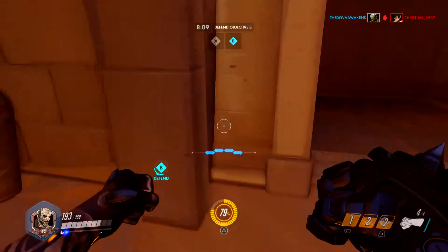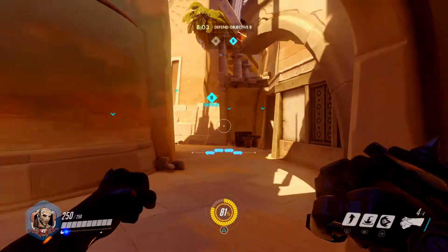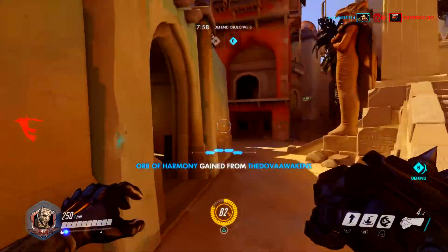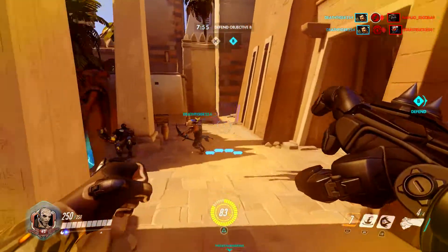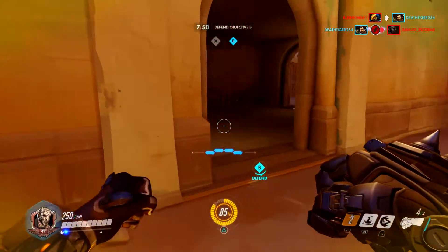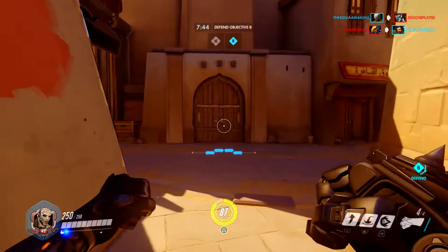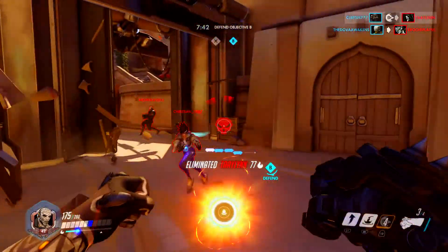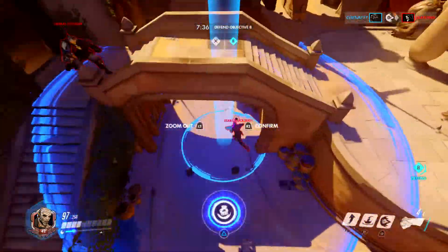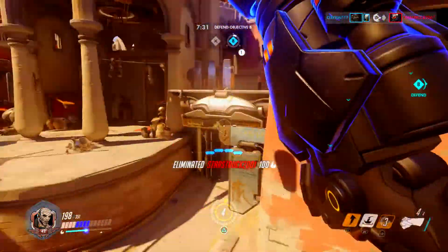Another thing I absolutely love about Doomfist is his ability to really take on tanks head-on. He doesn't have to find a flank or get behind tanks — he can take Roadhog or Zarya or any of the tanks dead on. All you have to do is fit in some combos and tanks are done. There are a lot of combos involving different ability starting points mixed with his primary fire, his shotgun arm. Doomfist himself isn't tanky, but he has very high DPS which allows him to take on tanks and pretty much the whole battlefield.